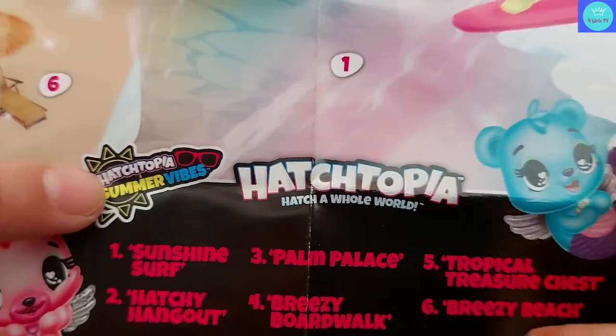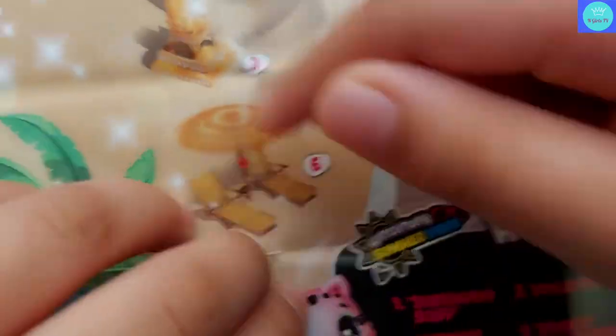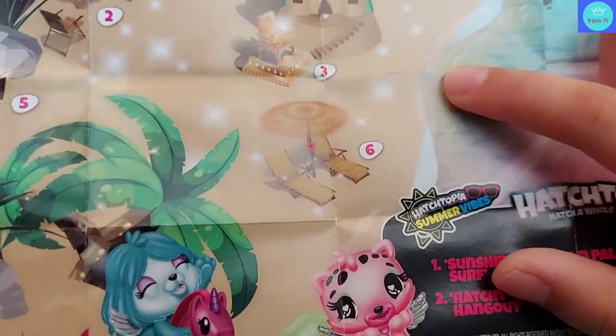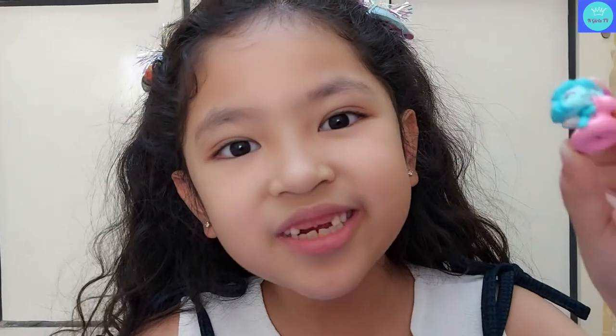Number six: Breezy Beach. They can have another layout here because this is the first layout — hangout, hangout, and the other hangout. So thanks for watching! I hope you enjoy — please like and subscribe to our video. Bye! That's all for today. Thank you so much for watching and enjoy more cool Hatchimals. Bye bye!